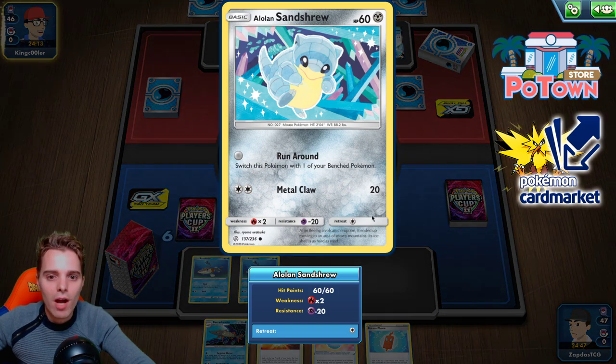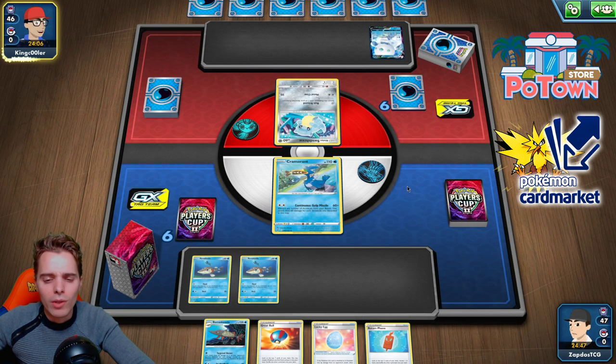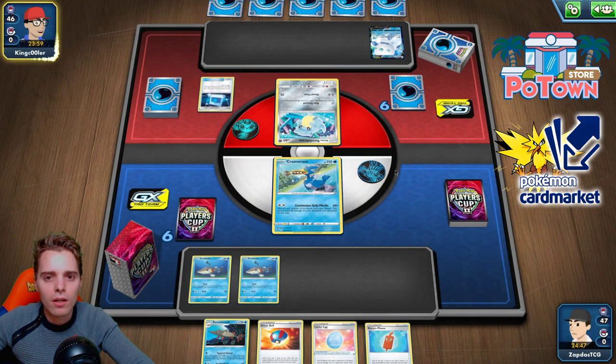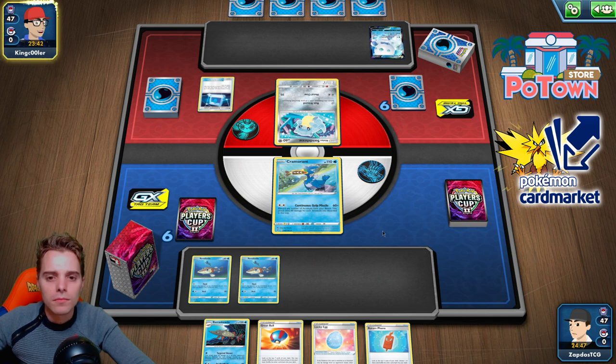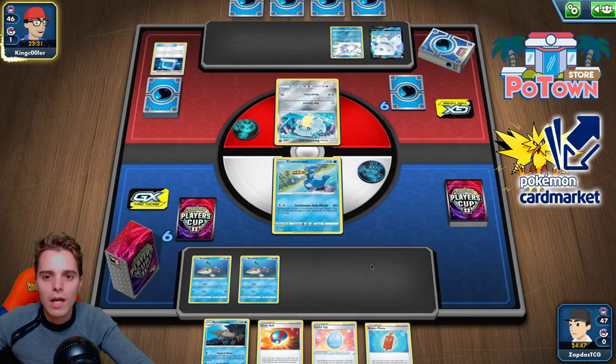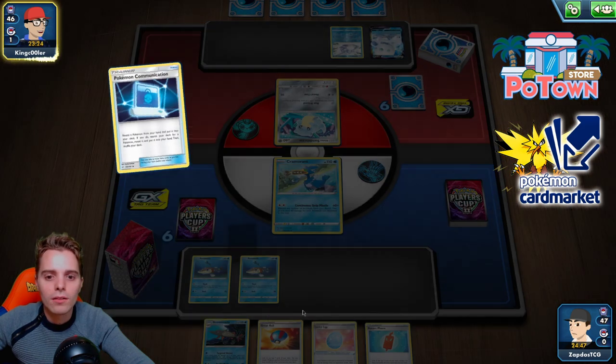Alolan Sandshrew can switch around for free — very cute artwork. We have a Lucky Egg. Sandshrew does 50 and paralysis, or 190 and damages itself at 130. Communication goes to work — expecting Dedenne GX or Snom. He gets out Snom. Eldegoss goes back in the deck. Hopefully Rotom Phone provides something useful or we're in trouble. He gets out Snom and on his first turn that's not too shabby. He's not able to play a supporter and his bench is full. Telescopic Sight comes down.